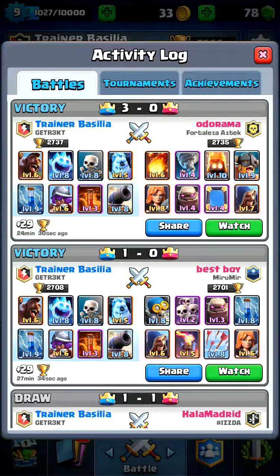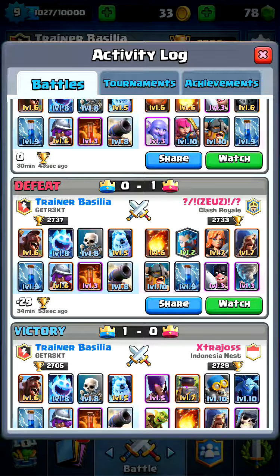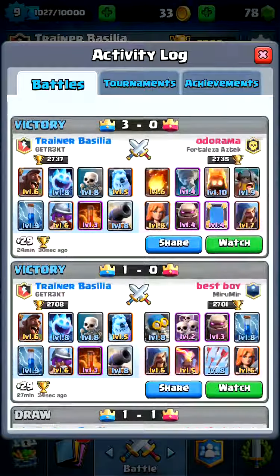I've sort of hit a wall because of my card levels. I'm losing against people with higher level cards, and in lower arenas that makes quite a big difference when your cards aren't at tournament level. The only card in this deck at tournament level is zap. Also, level 3 poison will take out level 8 skeletons instantly.